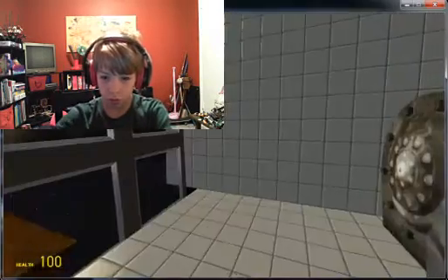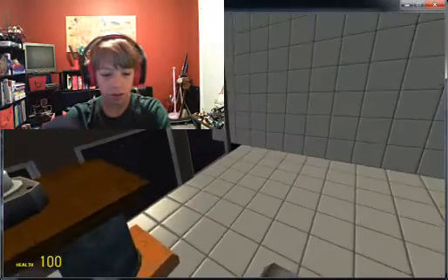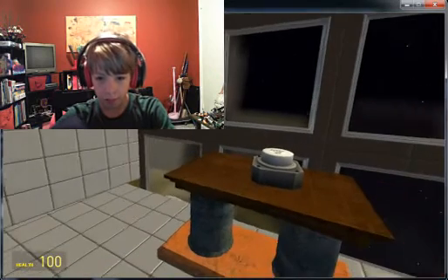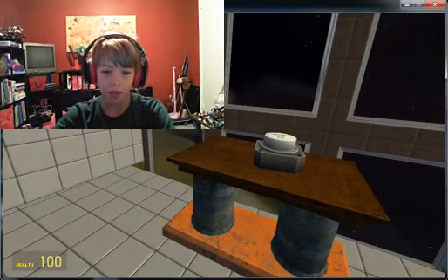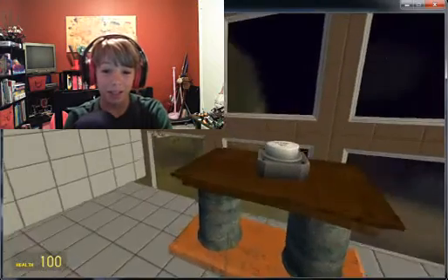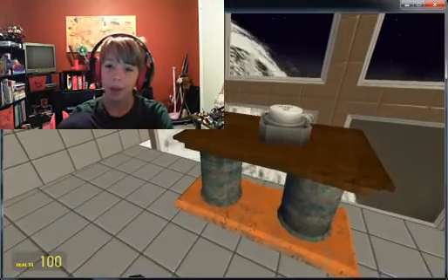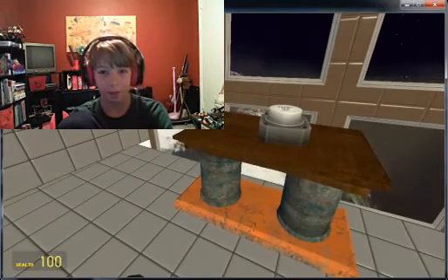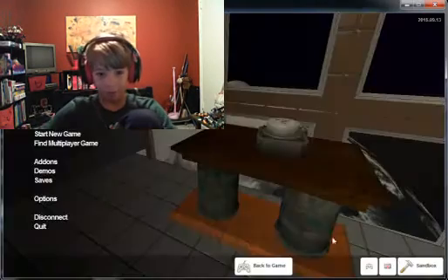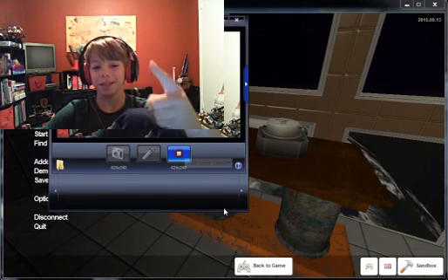Three, two, one, lift off! With an even amount of thrusters, you can turn in any way that you want to, because that's just how it works. And now that's your tutorial on how to make a spaceship. I hope you all liked the tutorial, and I hope you make your very own — because your very own is the best. I'll see you next time! Thank you.